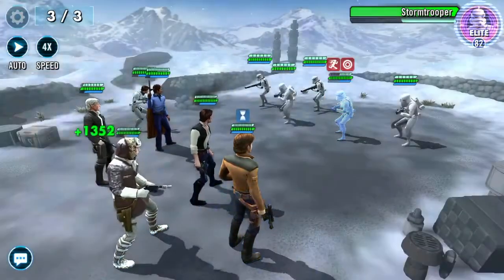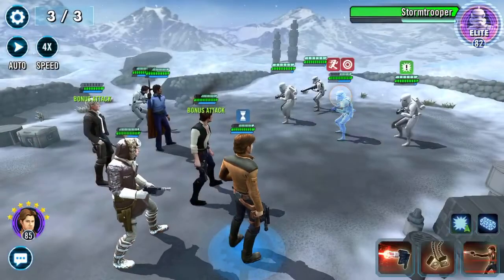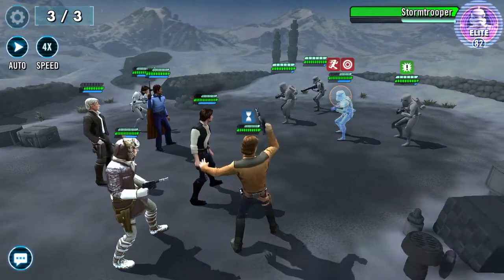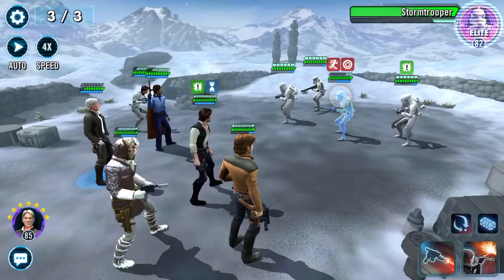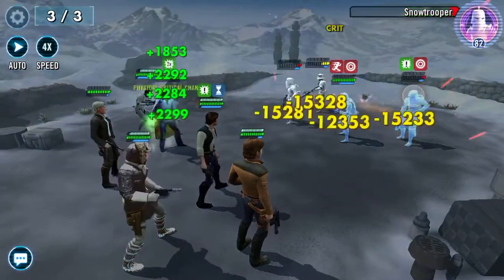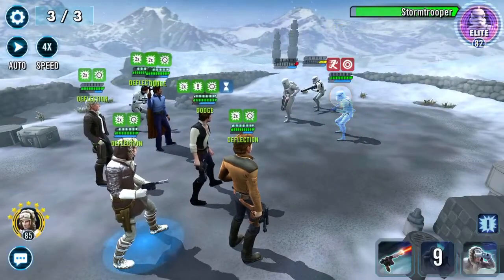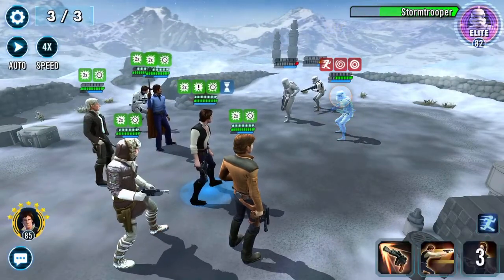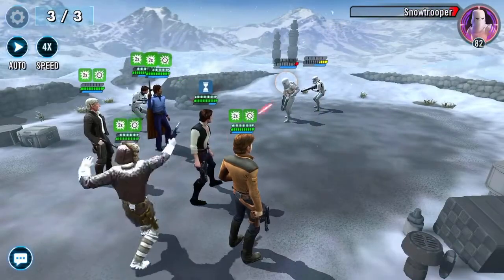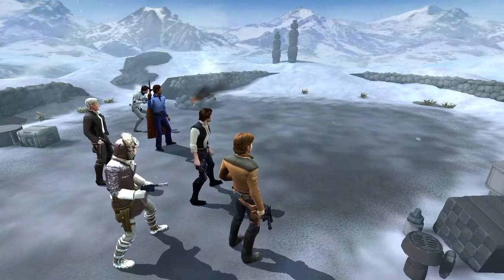Let's give some turn meter to this Han and see whether we can give out, because the one thing I haven't done yet — select an ally. I'm going to select hard-hitting Han. Get rid of you, get rid of you — and Lucky Dice Han for the win, yay!